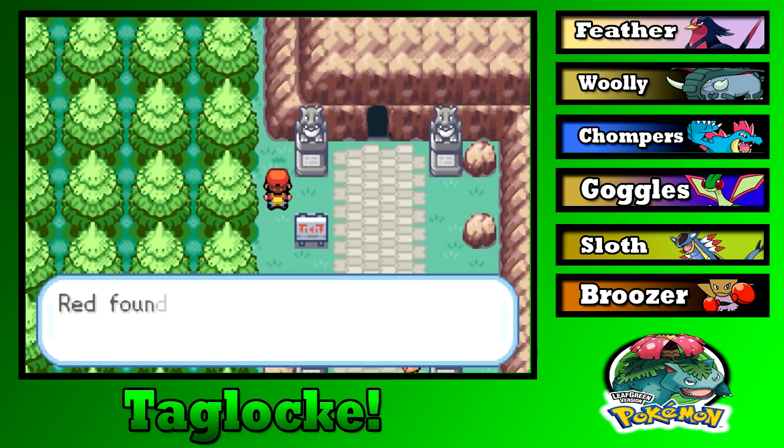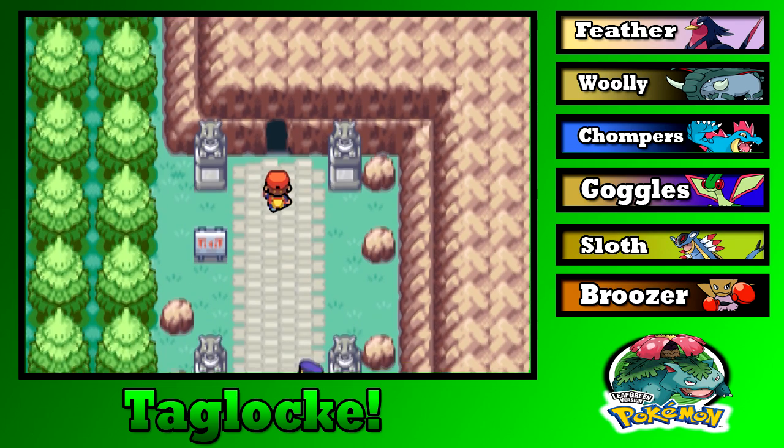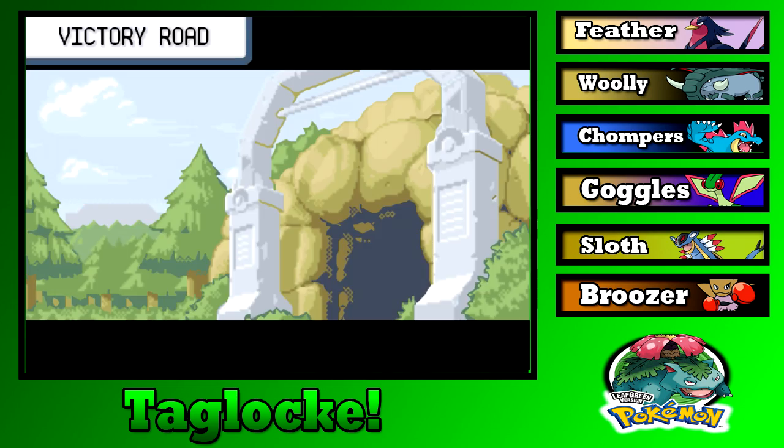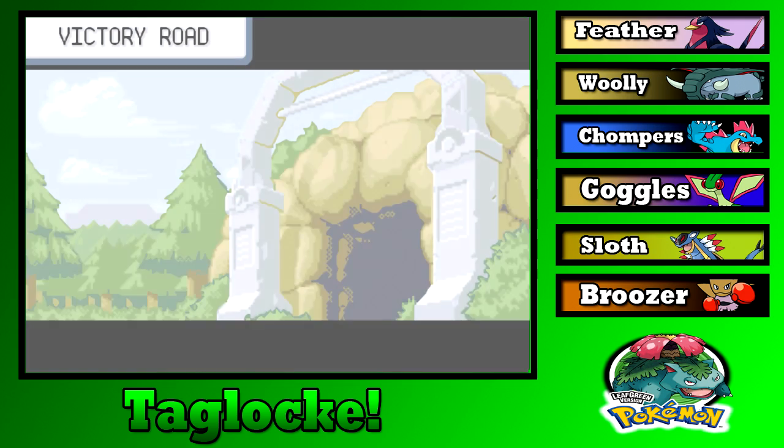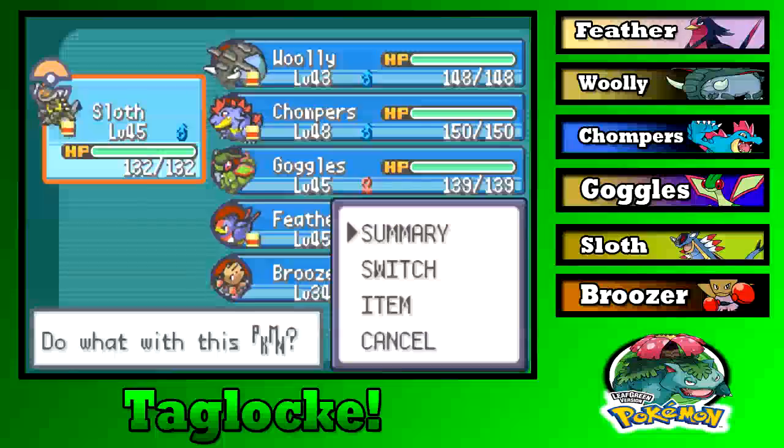Victory Road Gate, Pokemon League — one yellow scarf. A sign for what's ahead, I suppose. Here's Victory Road, where we can get a first encounter too. I'm pretty sure there's no special Pokemon here, so why not.